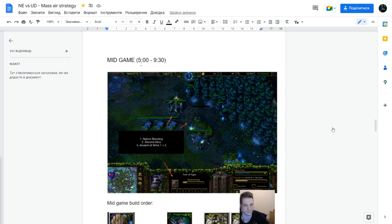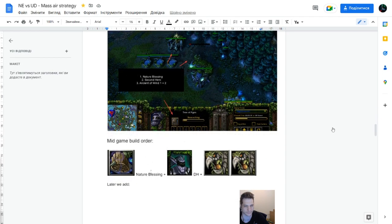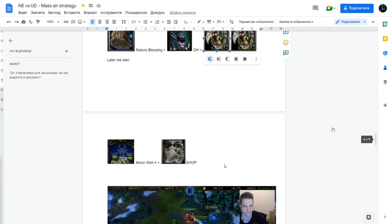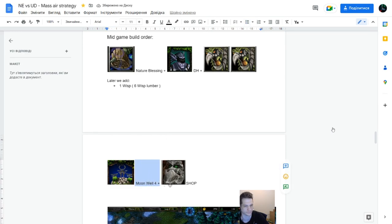And after mid-game starts, after five Archers, you need to immediately order Nature's Blessing, then Demon Hunter, then you wait for lumber to set up double Ancients of Wind. After, you build one Wisp. So in general, you need six Wisps on lumber. And later you add Moonwell 4 and Shop. So that's all about mid-game build order. And where do you make the Shop? In the main always?